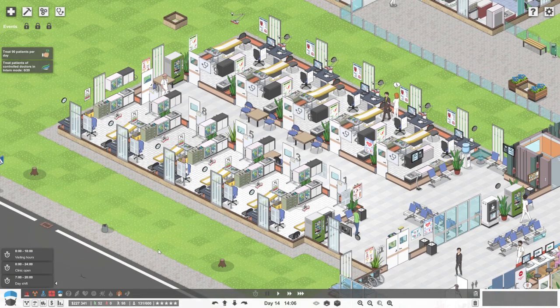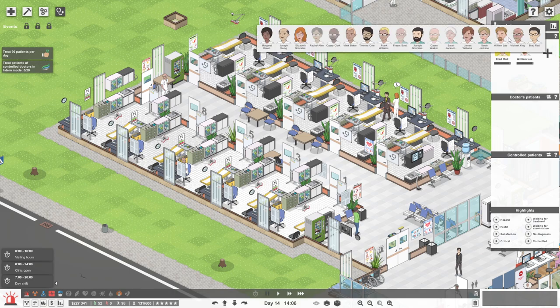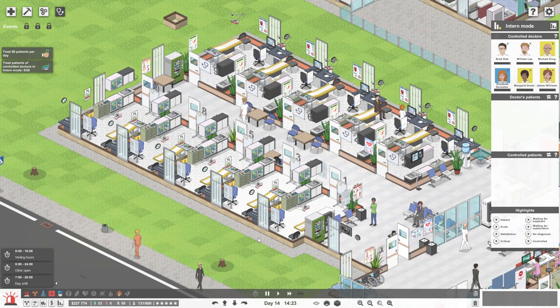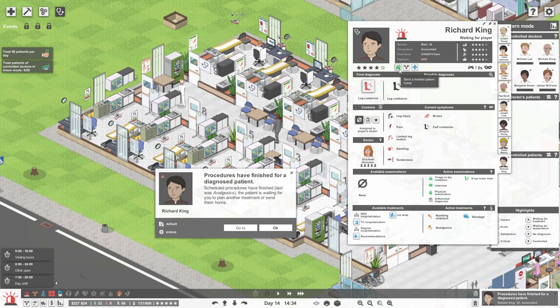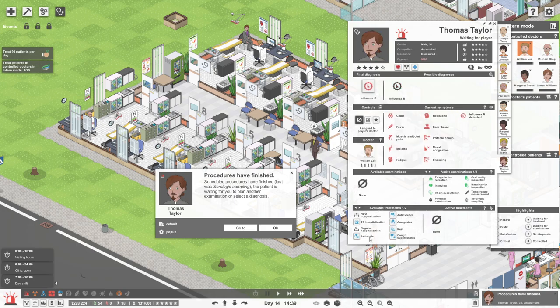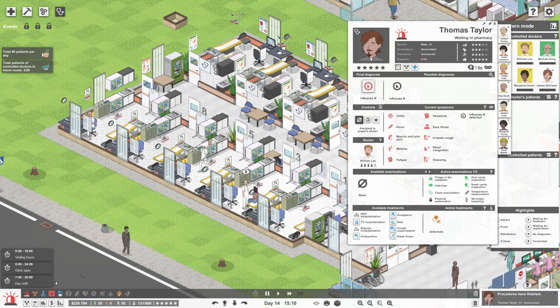I'm going to go back to doctor mode, because it would be good for emergency. Brad Rad, Michael King, William Lee — let's get some ladies in too. We can try to make a dent in the objective of treating 20 patients in intern mode, and also get the treating 90 patients per day. Richard had a leg contusion — he counts as one. Thomas Taylor must have influenza B — he just needs antivirals and can go home. We're on 56 now — 34 more people. We can do this!